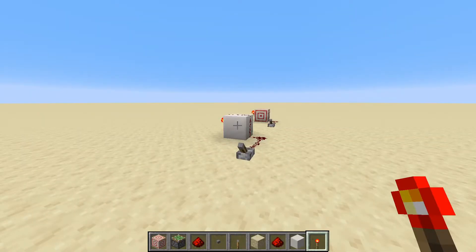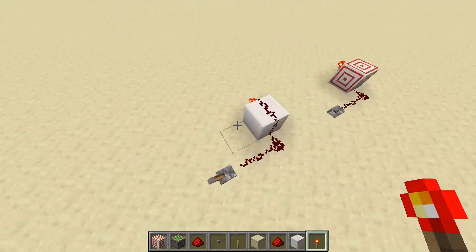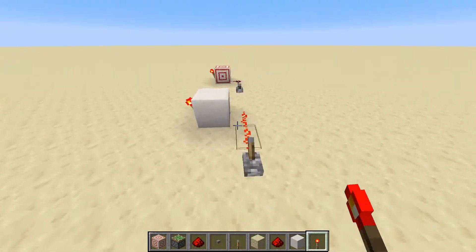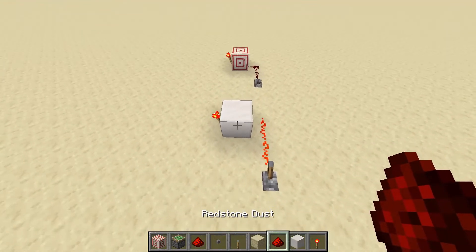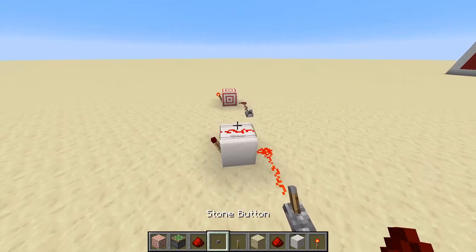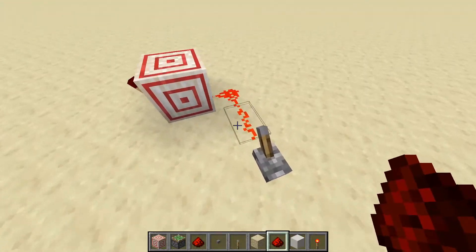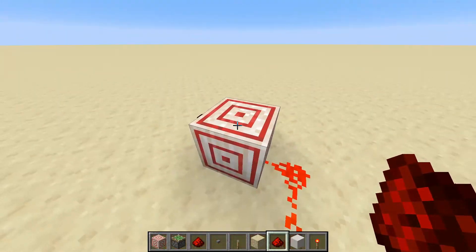Another use of the target block is to compact redstone. Here I've got two setups that basically do the same thing — a redstone line curving into a block with a torch on the edge. Without the target block, if we get rid of this piece of redstone dust, flicking the lever does nothing to the torch. To fix that you'd normally need to place redstone dust on top, which gets in the way of components. But with the target block, all we have to do is place it here, and we only need two pieces of redstone because it'll just curve right into the solid block.